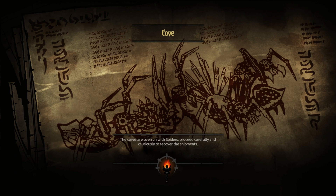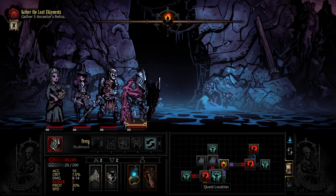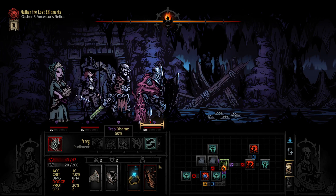The caves are overrun with spiders. Proceed carefully and cautiously to cover the shipments. That's a very good scout. We're going to try to go down here towards that secret room. See who's good with traps really quick — 60, 90.